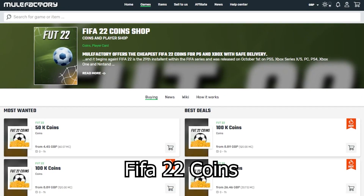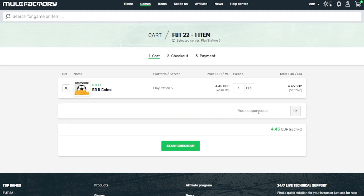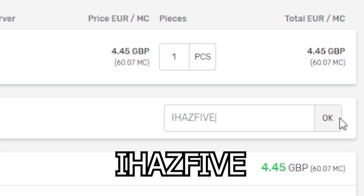Quickly guys, if you need any FIFA 22 coins, make sure to check out MuleFactory.com. They're linked in the description, they're cheap and reliable, and make sure to use the discount code IHAS5 at checkout for a discount.